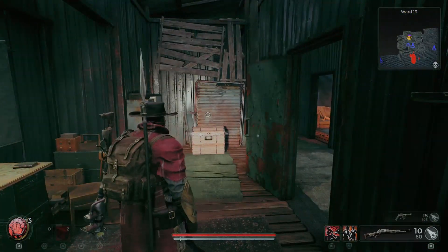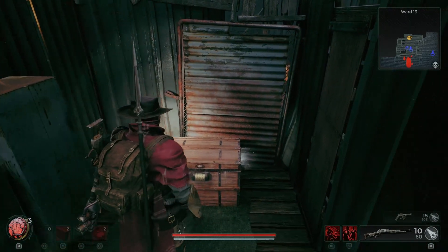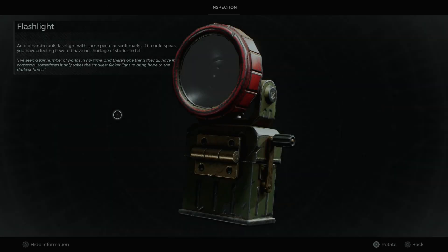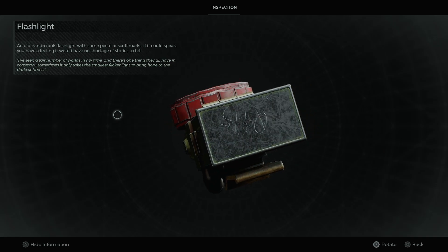Alright, so this is the office. Now you need a combination to open up this box. The combination is actually etched into the flashlight that you were given at the start of the game, so the combination is 0415.